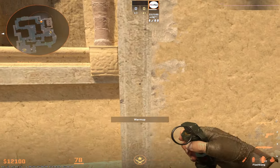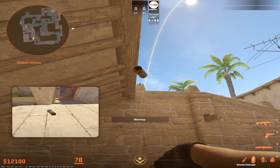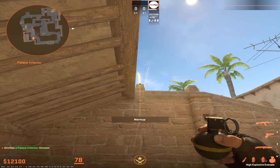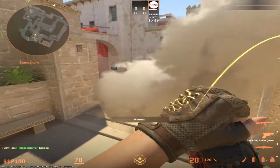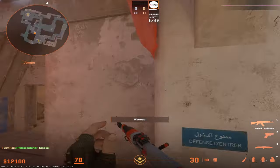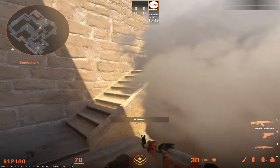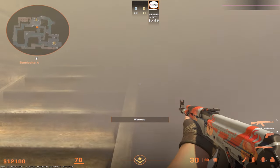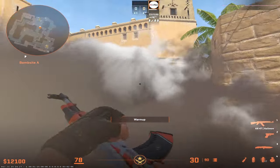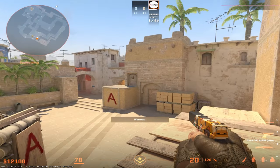For the jungle smoke, this is the most consistent lineup. You first aim at the wood edge, then aim at the middle of this pillar, and do a simple left throw. This smoke will not leave any gaps — you might see a small gap but it will be filled. The CTs are completely blocked off and cannot jump on stairs or see through the gap.